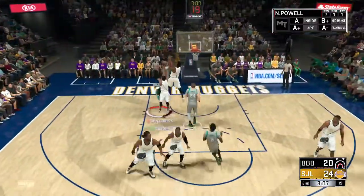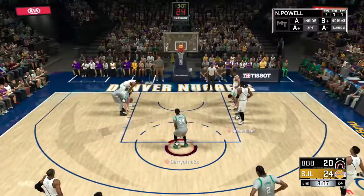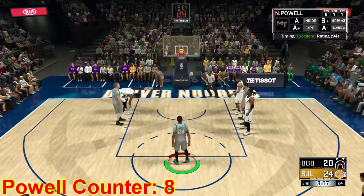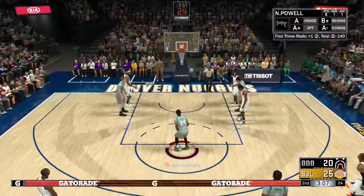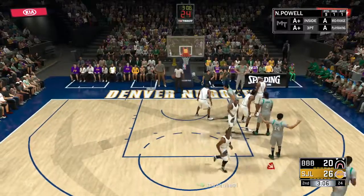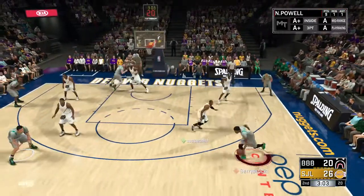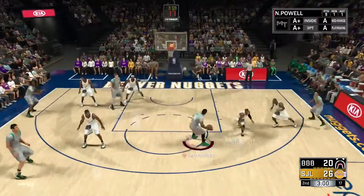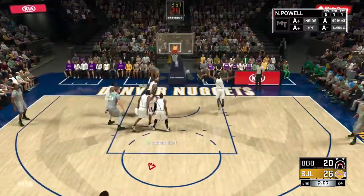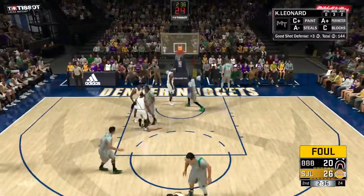All the way — dunk on him and one! Hit these two free throws. Green light, let's go. It's ours, let's get it — good play, Mason Plumlee, and Powell's hot. Corner pump fake. Oh, that was a tough shot, that was a tough shot. Wow, what a shot.